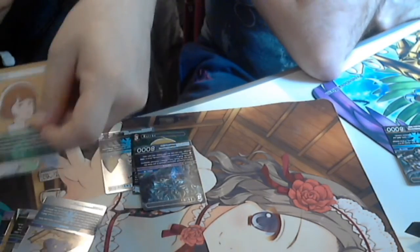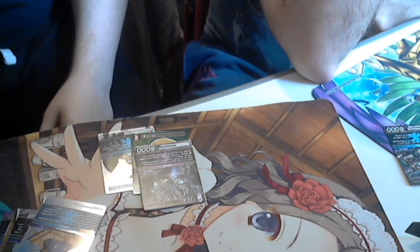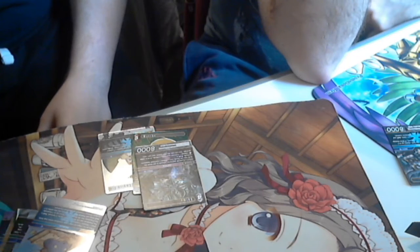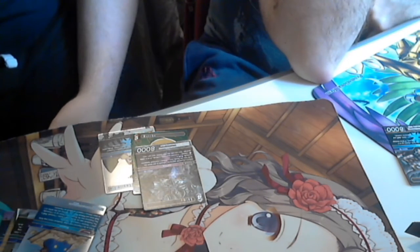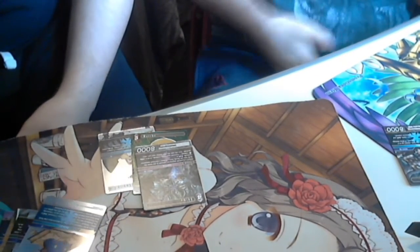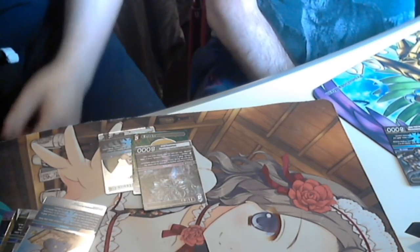I got Doned, another Final Fantasy Tactics character. When he enters the field, I can search for a card named Marsh or a monster and add it to my hand. I can also tap and put Doned into the break zone to choose one Tactics character and add it back to my hand.